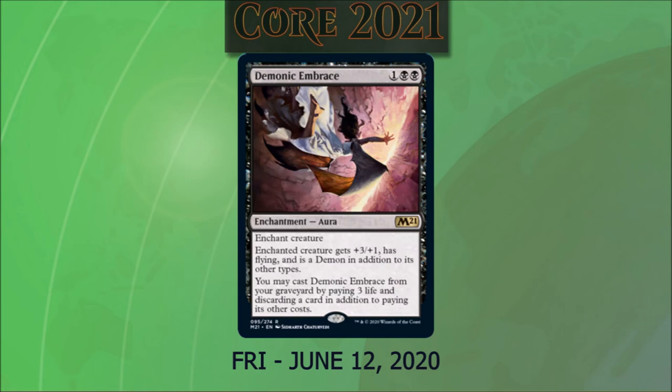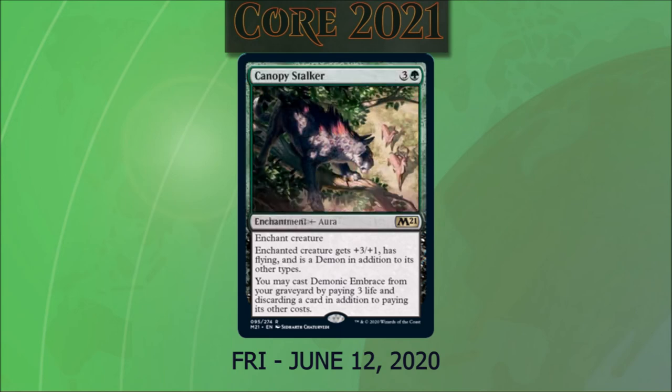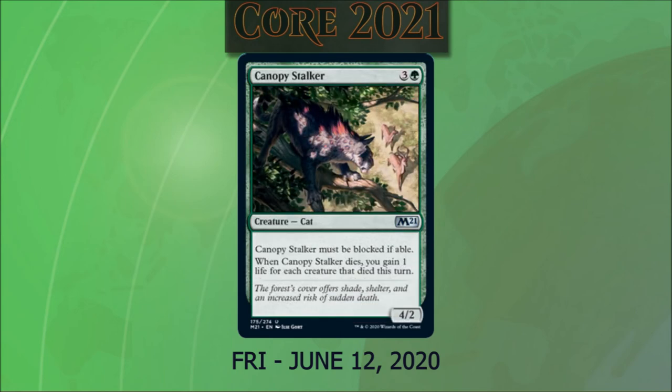Demonic Embrace costs one and two black. It's an enchantment. The enchanted creature gets +3/+1 and has flying, and is a demon in addition to its other types. You can cast Demonic Embrace from your graveyard by paying three life and discarding a card in addition to its other costs. It's kind of like the escape spells we got — nice to be able to replay something that gives a huge boost and evasion. If you're in a tribal demons deck, that could also be really good. Canopy Stalker costs three and a green. It's a 4/2 cat that must block each turn if able. When Canopy Stalker dies, we gain one life for each creature that died this turn.